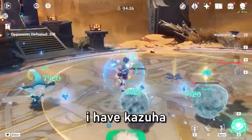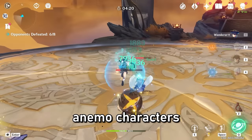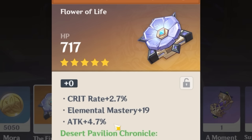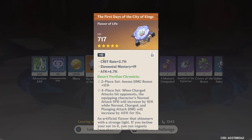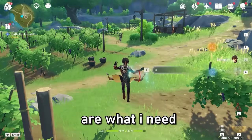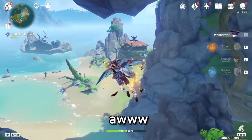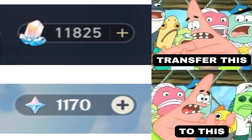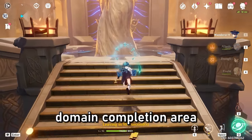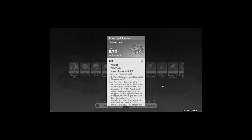I love Anemo characters — I have Kazuha, and Xiao, who was my first ever five-star character and also Anemo. I'm just in love with Anemo characters. This flower has every good substat — no defense or HP — so it could go crit damage potentially. I need crystal cores. You know what I love more than killing enemies in this domain? Flying all the way to the domain completion area. Another flower I don't need, and a circlet I don't really need either.